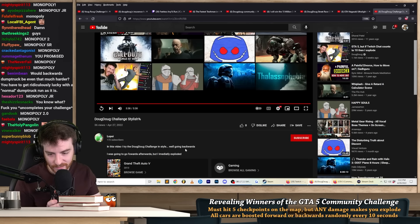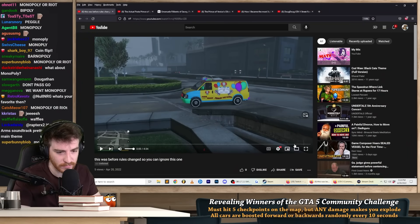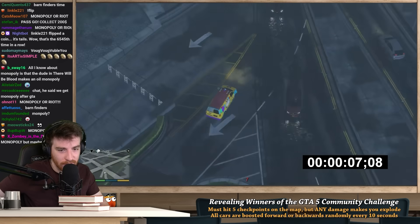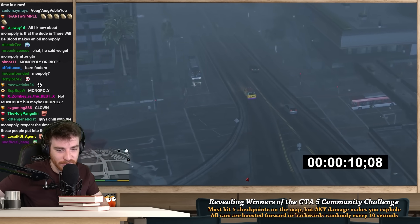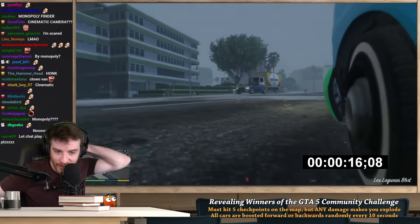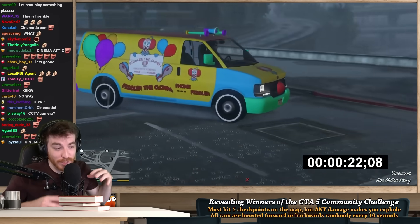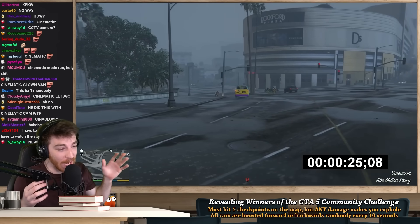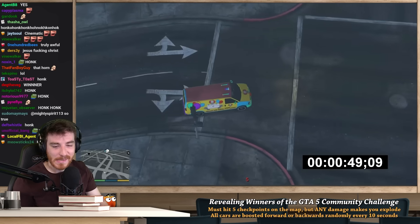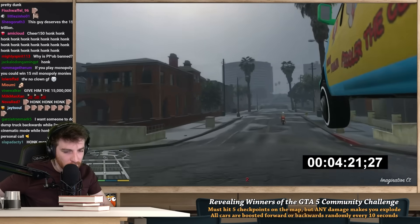Next run is by the honorable Priceful. You're going to notice something silly about his car. But then you'll also notice the camera is in a weird spot and keeps changing to different weird spots. Priceful beat the whole challenge using cinematic camera mode, where every couple of seconds the camera switches to a new location that could be anywhere, so you have no real idea what's happening around you. He drove through all of downtown with cars boosting everywhere in cinematic mode while honking. Hits a 4 minute 21 second time.